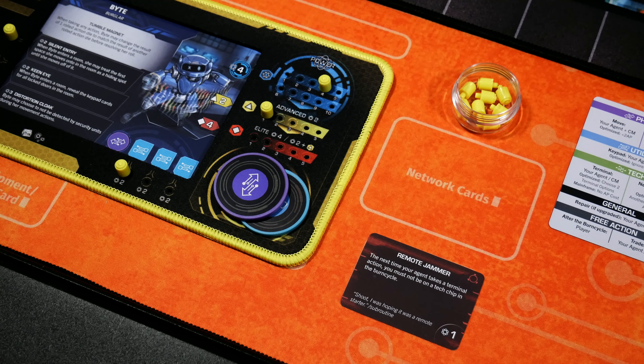Byte decides to roll only two basic dice for her AP check to start things out. After making her roll she lands a two and a blank. Before resolving the roll, Byte has the chance to use her ability Tumble Magnet, which allows her to change one die result to match another die result. So she's going to change the blank to a two, giving her four total AP. Byte chooses to move two spaces to the left, ending right in front of the door. With the remaining two AP, she's going to give that two AP to the command module to allow Bit to move as well.